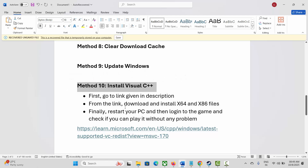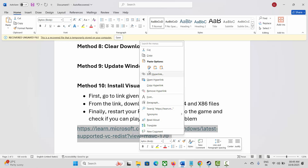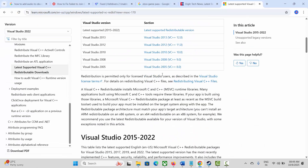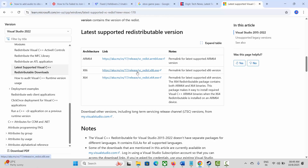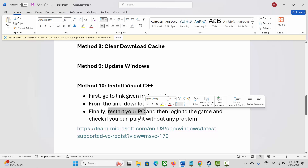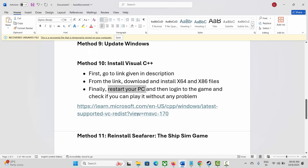Next solution is to install Visual C++ files. For that, go to the link provided in the description, copy it and paste it in a browser. After the website opens, scroll down and download the Visual C++ files. After downloading, install them, restart your PC, then log into the game and check if you can play it without any further problems.